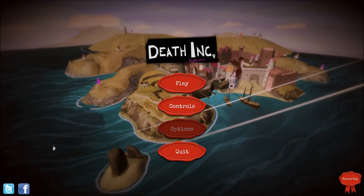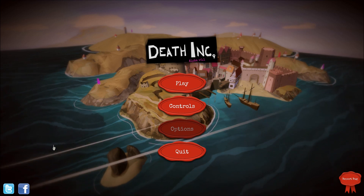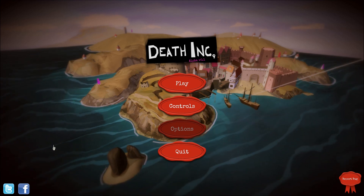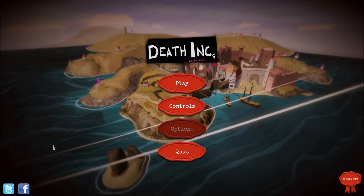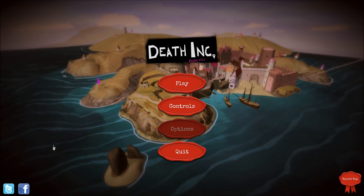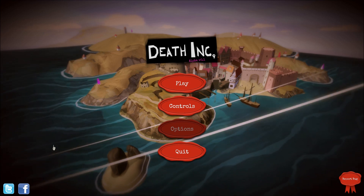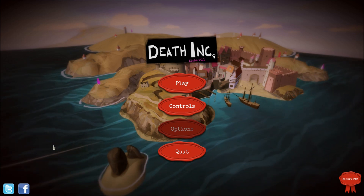Hello ladies and gentlemen, welcome back. Force here, and today we'll be checking out Death Inc. This is a unique real-time strategy game where you play as the Grim Reaper attempting to spread the plague throughout Europe. I know it sounds evil — it certainly is. This game is being developed by Ambient Studios, an independent developer that consists of members who worked on games like LittleBigPlanet, Need for Speed, and Fable. In this video I'll be showing you a bit of gameplay as well as giving you my general thoughts and impressions on the game.